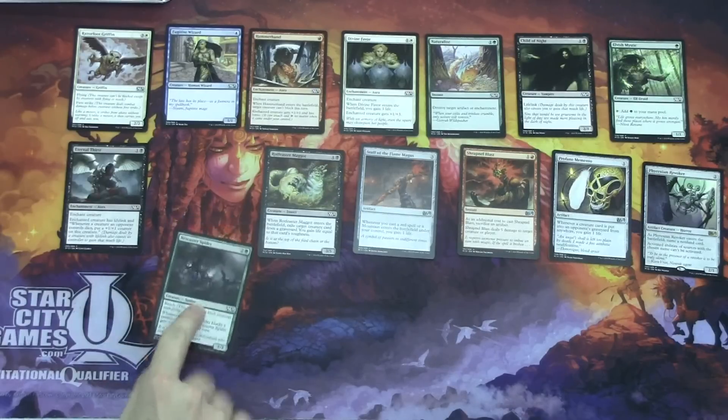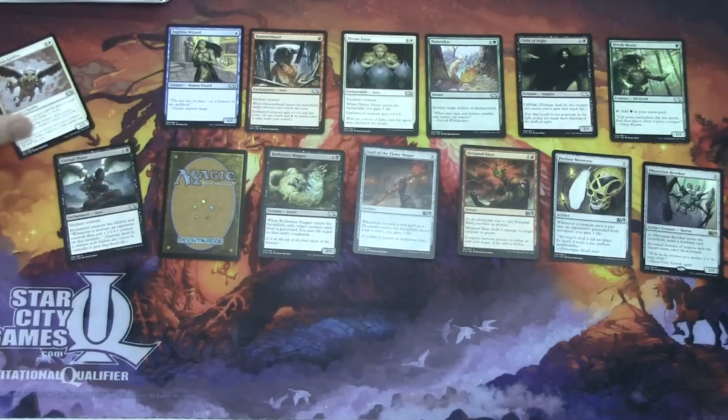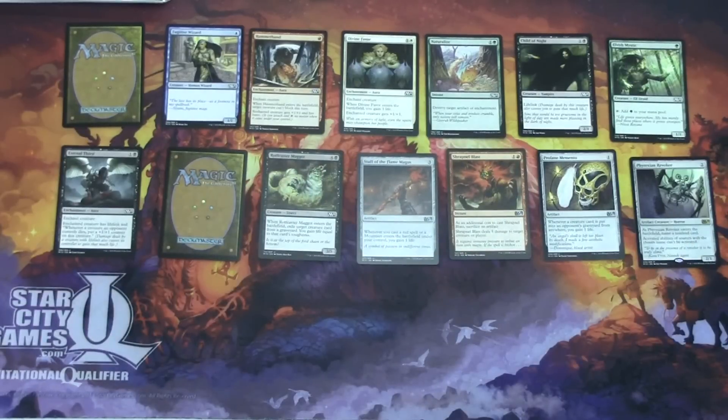That's one of the better Spiders they've made in a Core Set in a long time. So I think we can agree Netcaster Spider is first pick. Definitely. So between Elvish Mystic and Razorfoot — probably the Razorfoot. The ramping's good, but I like the evasion on that card. Flyers and evasion in M15 are really great.